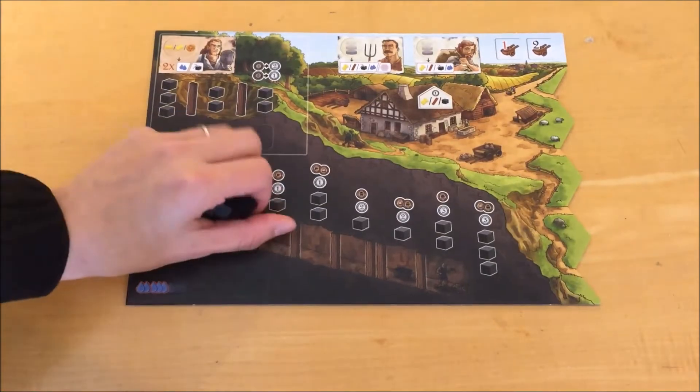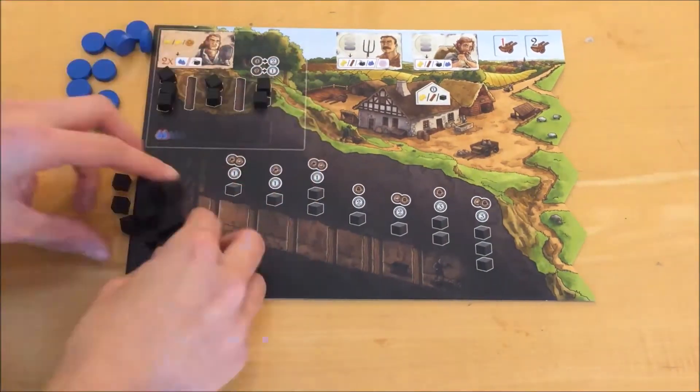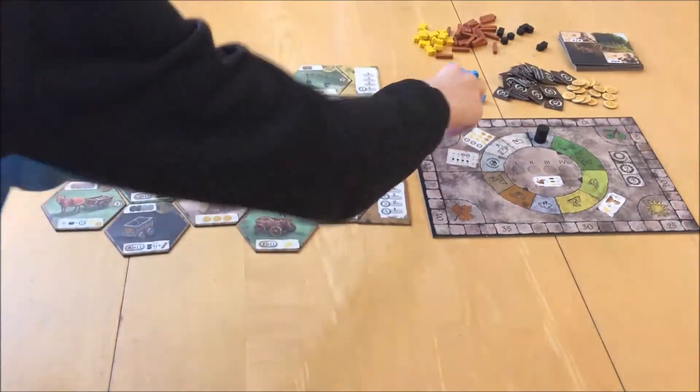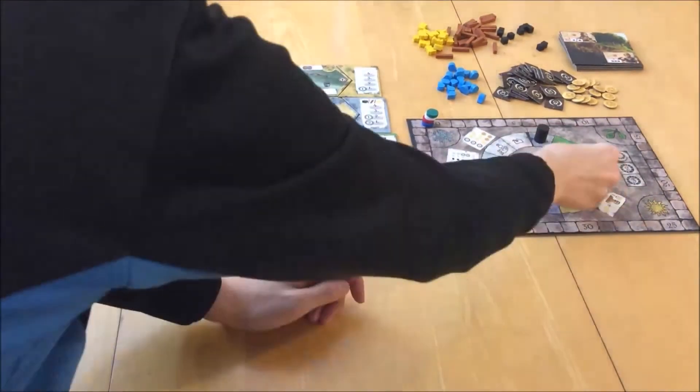Each player gets a player board, 18 coal cubes, and 11 player discs of their color. Put the coal cubes on the indicated spaces on the player board. Each player puts one of their player pieces on the 0–50 spot of the year wheel board. Randomly determine the player order and place player discs on the turn order chart accordingly.